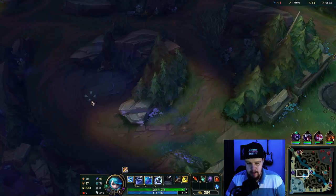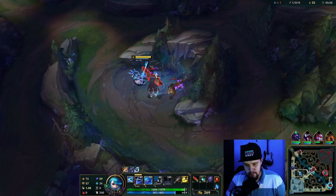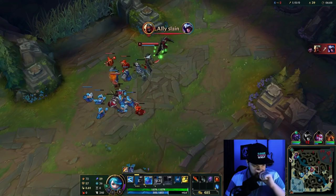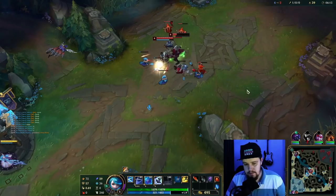Hecarim is bot side level 4. I have a feeling this Talon might go for that invade again. For me, it's just important that I keep clearing until I hit 6 — that's the spike you're waiting for with this champion. I did an early game gank that did something, but overall it's better to just play it slow.